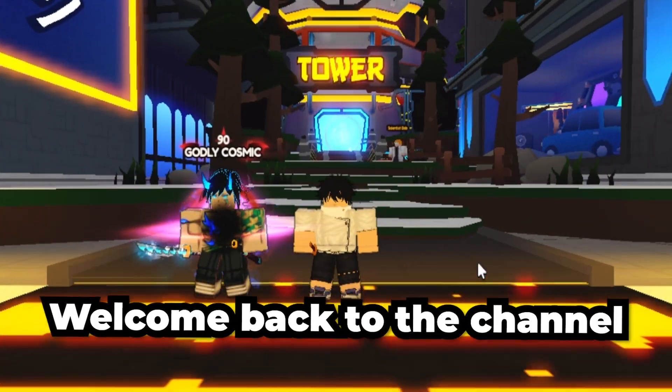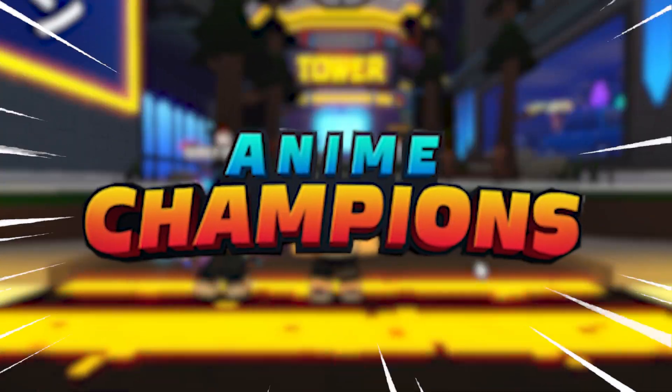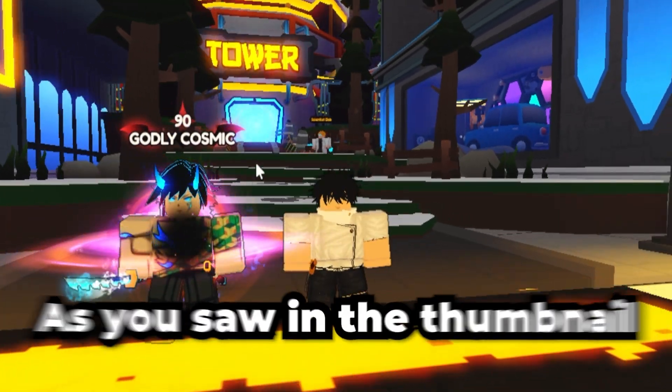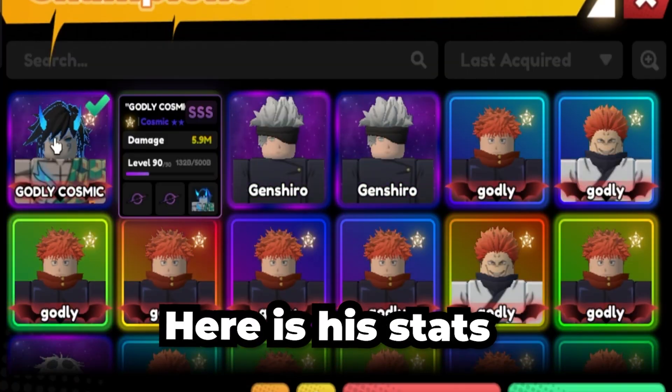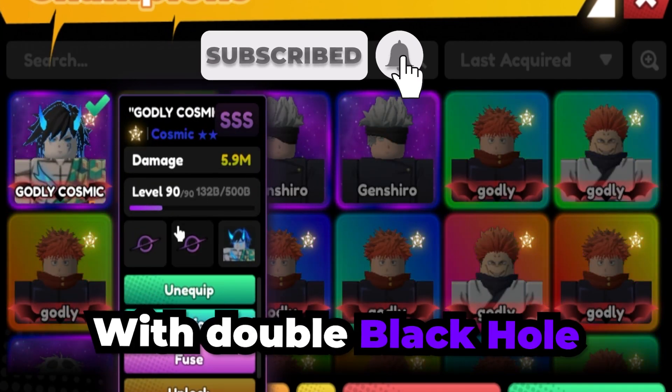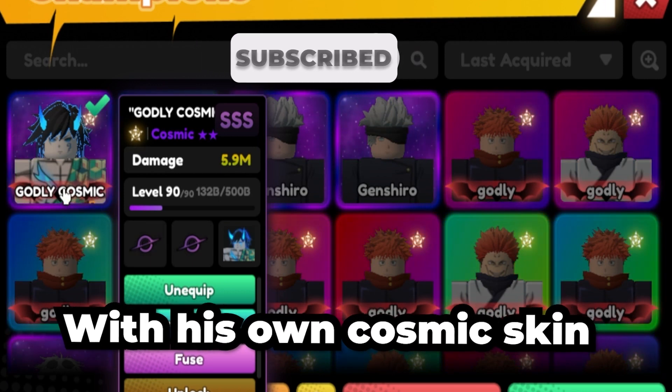What's up guys, welcome back to the channel. Today in Anime Champion Simulator, I got my hands on the godly cosmic unit. As you saw in the thumbnail, here are his stats right here. He is a godly cosmic with triple SSS stats, double black hole, and his own cosmic skin.